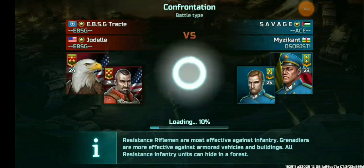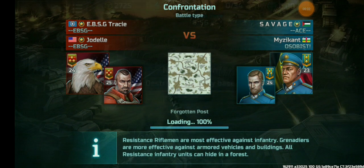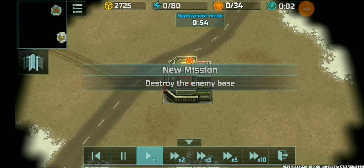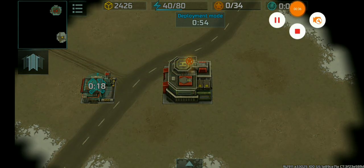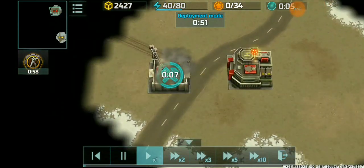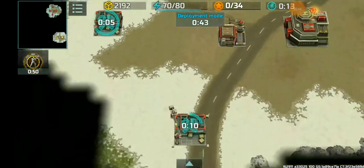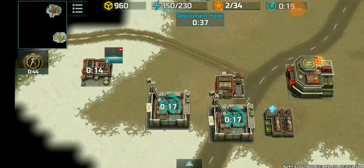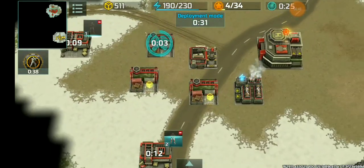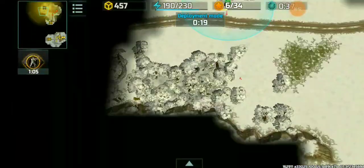Map of choice will be the Forgotten Post. Gold infantry training, of course. Three barracks, getting those containers nice and neat. Three supply centers, gold scouting.